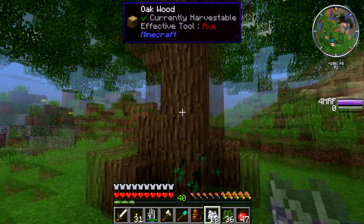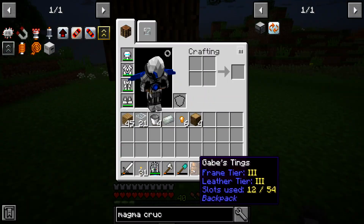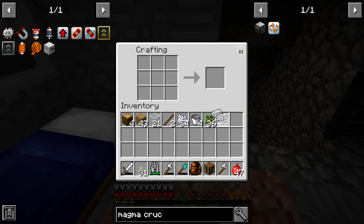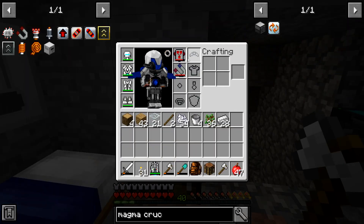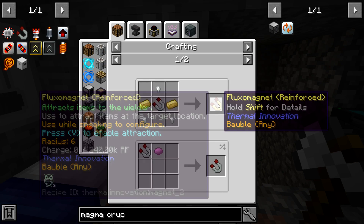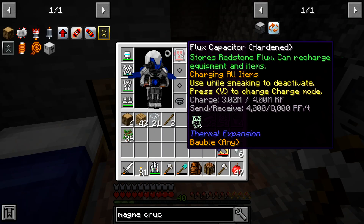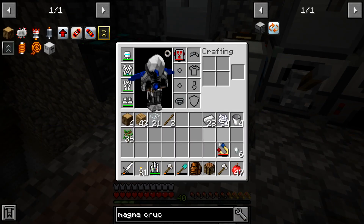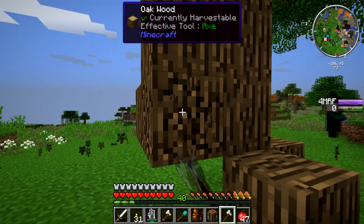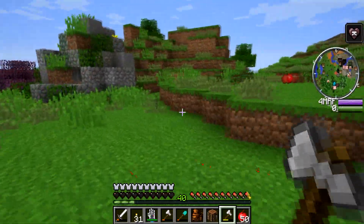Okay, if we ever get a tree... oh, it doesn't do the tree-capitate. Darn. We've always got the old way of doing things — good old axe. Check this out: upgraded magnet again, only takes electrum and invar. This is getting a little low but that's fine. Let's go chop some trees after we sleep. It's sad we have to do things this way for now, but I did see there was a vein miner upgrade we can add to our power fist.